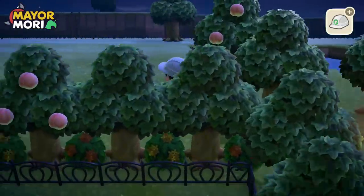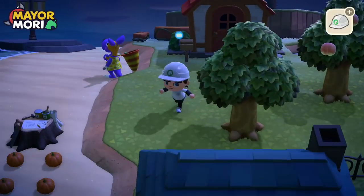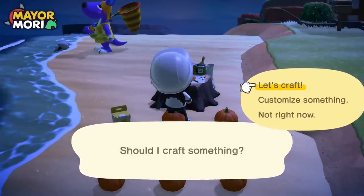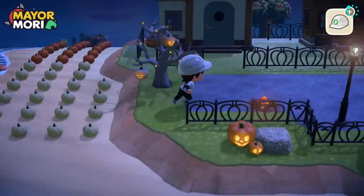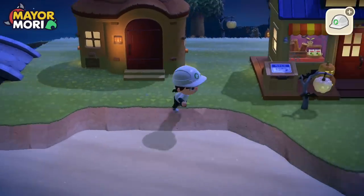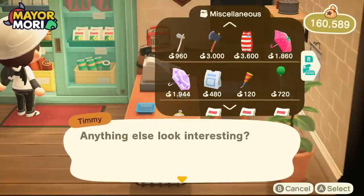Next up we need to start decorating the graveyard area and filling out the mansion grounds. We're going to craft some stone tablets — we don't have any gravestones or grave shrines yet, so we'll use stone tablets as gravestones. We crafted four stone tablets to use as gravestones. Now we just need to grab a balloon from the shop — we've got a green balloon, a red one would have been better but we can change it later. We could use this trash can as well.